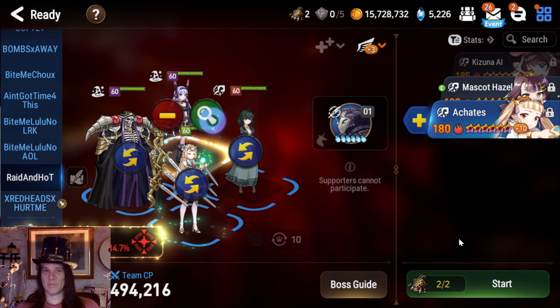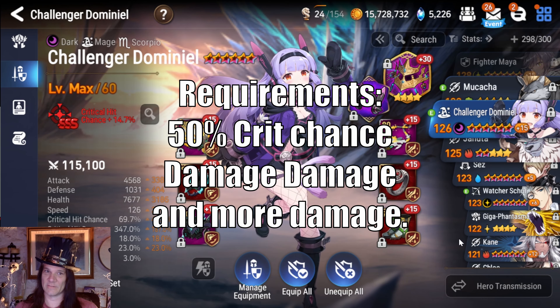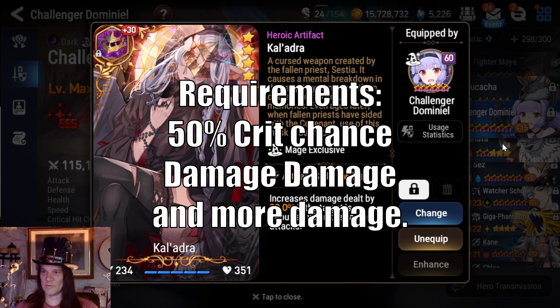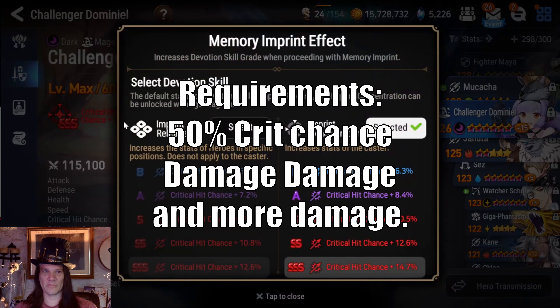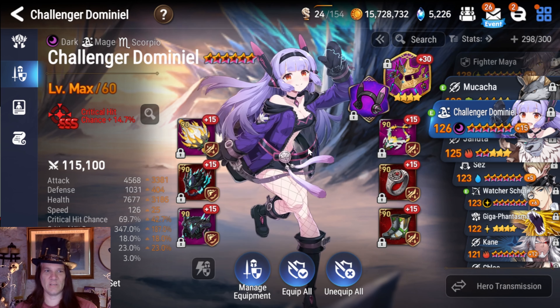Last on the team is Challenger Dominiel — you do not need her on a Rage/Pen set. If you can get her on a Rage set that's great, but it's not required. The Caladra artifact is ideal; if you don't have it you can use a Seasons or something else that boosts damage. That 30% damage dealt when hitting somebody with debuffs is too good, and the boss will be wearing debuffs. Other than that, just stack attack and crit damage. You need 50 crit chance and she can give herself crit chance. The EE — I don't think it really matters, just have her on EE for the attack books.